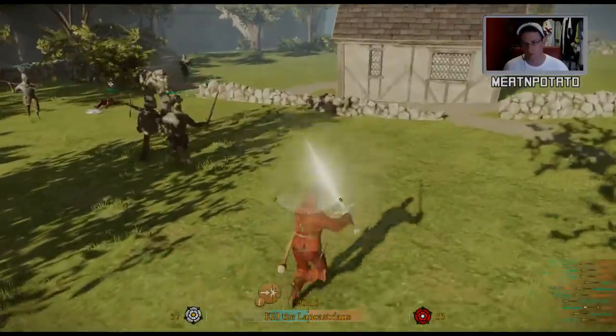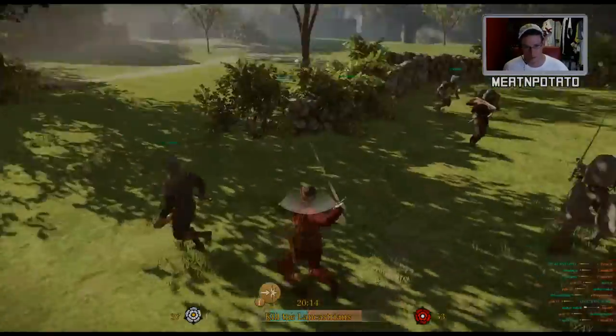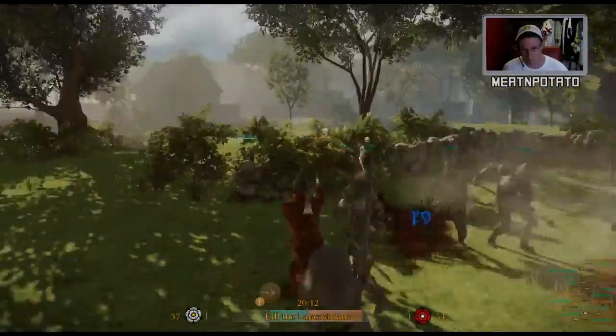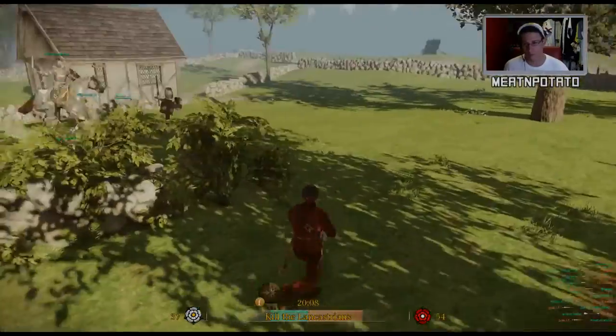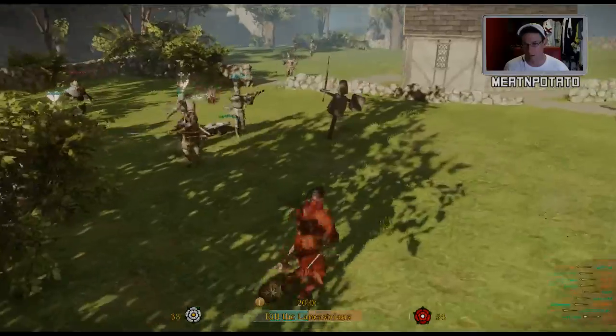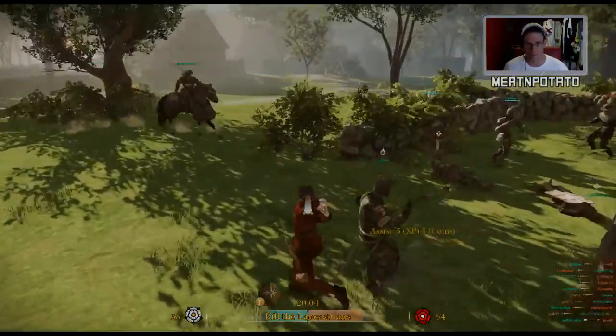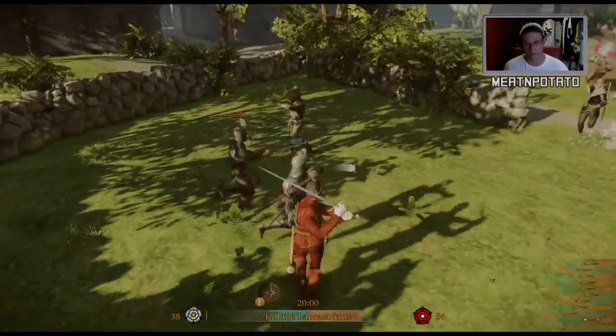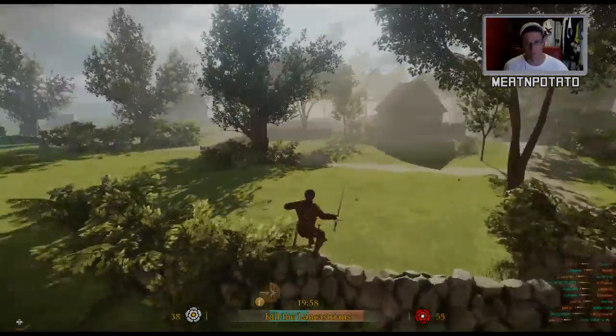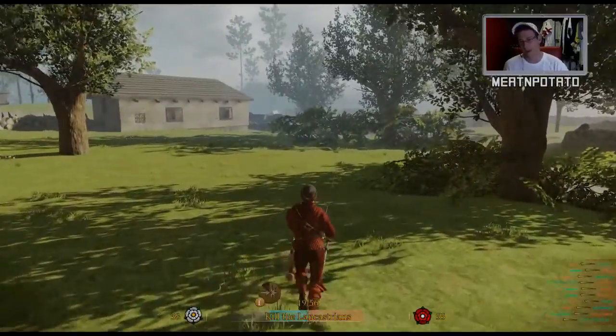I call this one the cherry picker build. We can get in — like I just did 20, 30, 40 damage to that guy — just help him bleed, help the teammates out. Idiot teammates, I tell you. Oops, hit my own teammate there. As I'm saying — idiot teammates.